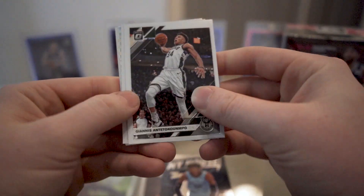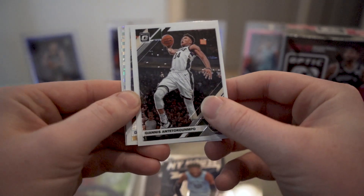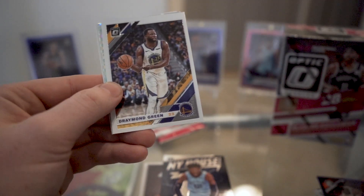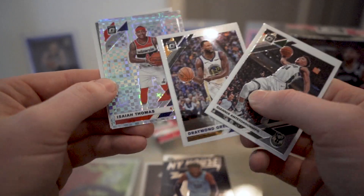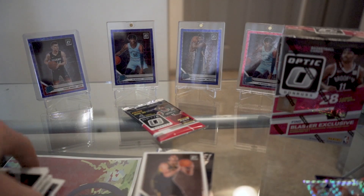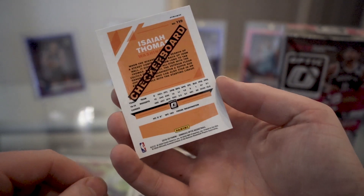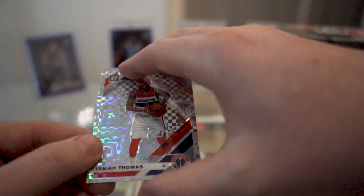Giannis on the front — oh, we got another checkerboard! They say these are super rare, but maybe they're not as rare as I thought. Let's see if we can get a rookie. I see a Thomas and a Goga on the back. Yeah, a checkerboard — still cool. And if you haven't noticed, they're not numbered but they do say 'Checkerboard' huge across the back, like you wouldn't notice the front.